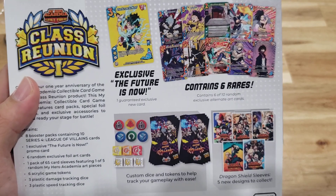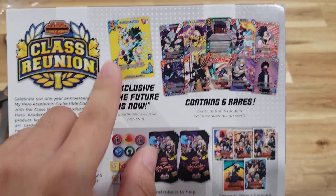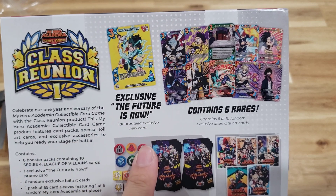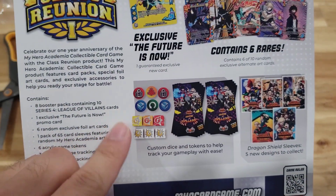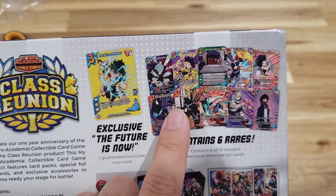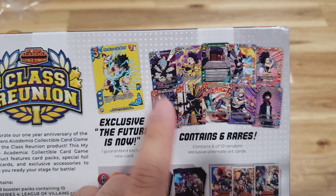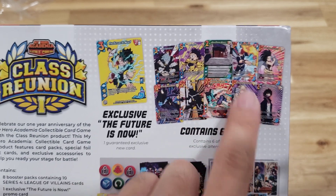In the Collector's Box you're going to get more packs, the exclusive 'Future Is Now' promo card, all these awesome dice and counters, and then six — not four, but six — awesome rare holographic alternate art cards. Super freaking hyped.